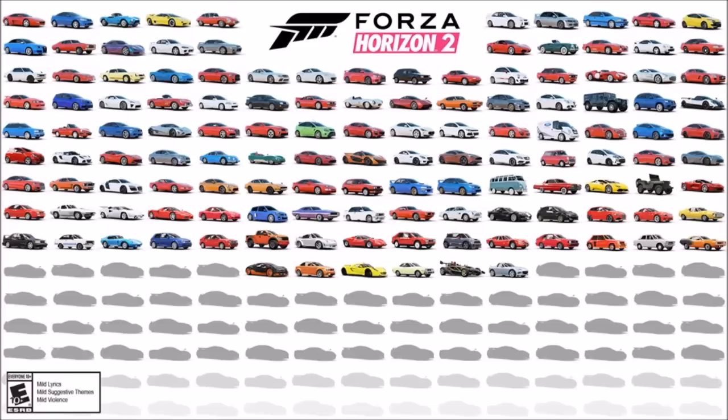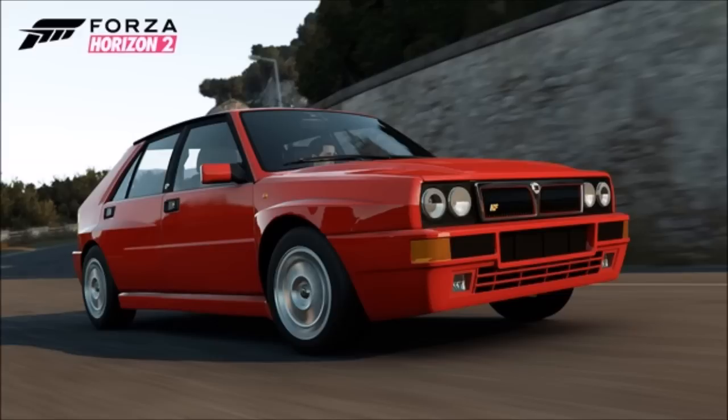Number one is the 2013 Ariel Atom 500 V8 — that confirms open wheel cars are coming into Horizon 2. There's no excuse for them not to bring in the BAC Mono as well. I cannot wait to drive the Ariel Atom V8 on the roads of Italy.